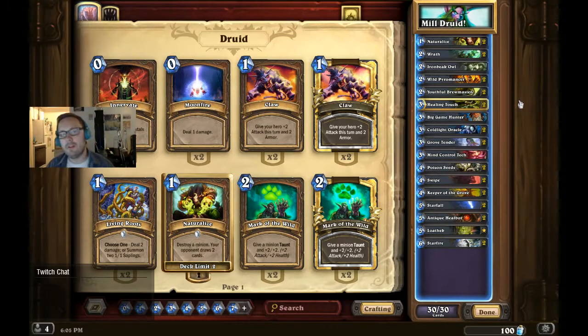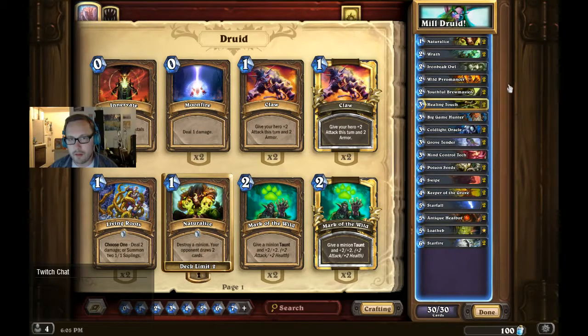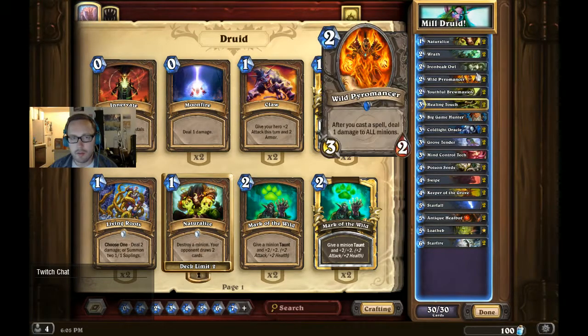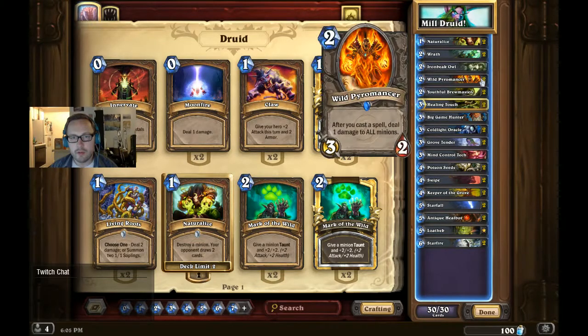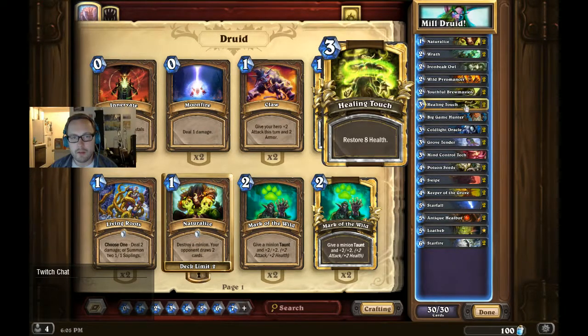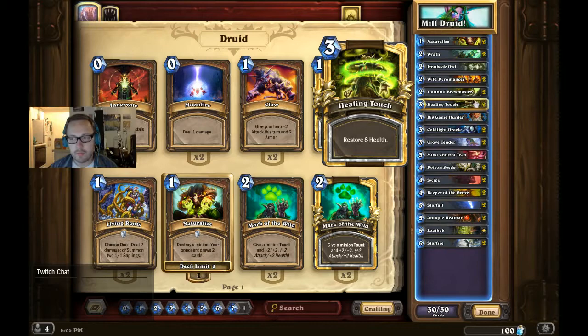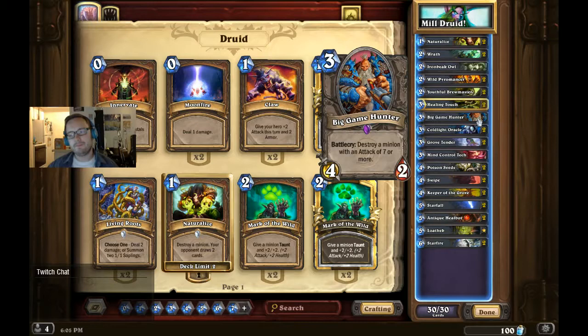So we've got our standard mill cards: Naturalize, Coldlight Oracle, and Grove Tender — that's kind of your mill engine, along with Youthful Brewmaster. We've got a Lone Ironbeak Owl for those big dudes that we need to silence, like Tyrion and whatnot. Two Wraths is really good for early removal. Wild Pyromancer for getting rid of pesky 1-1s — good against Paladin. Healing Touch is amazing healing, same for Anti-Keel Bot. Big Game Hunter is in here for another piece of good removal, and it's not a bad body if you have to play it as a creature.